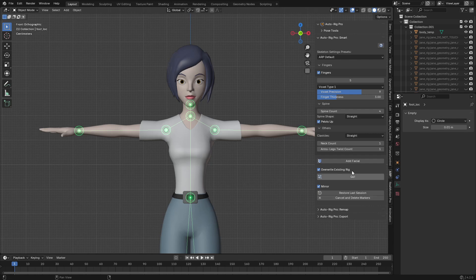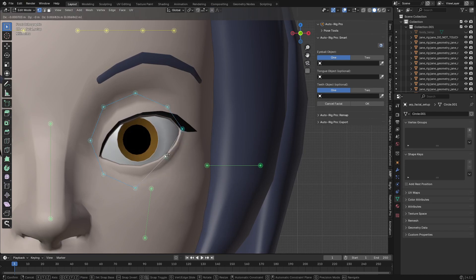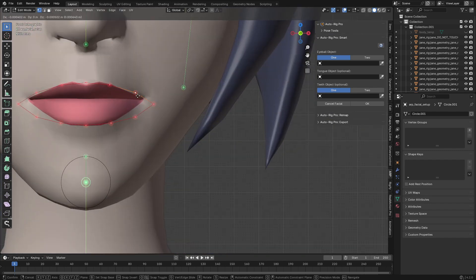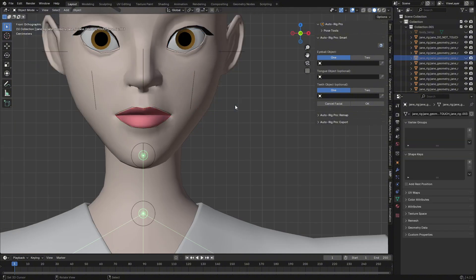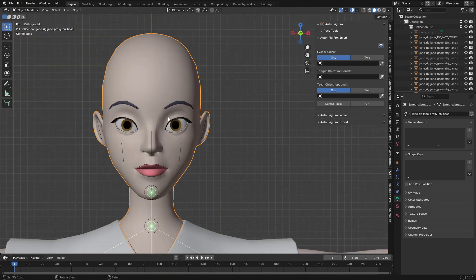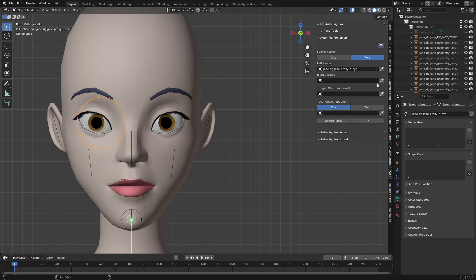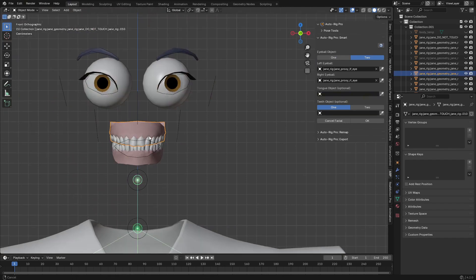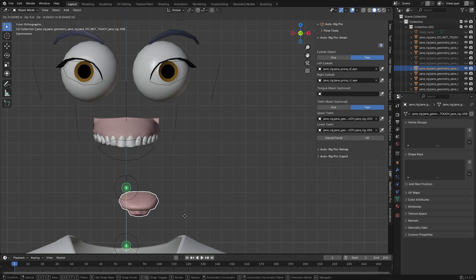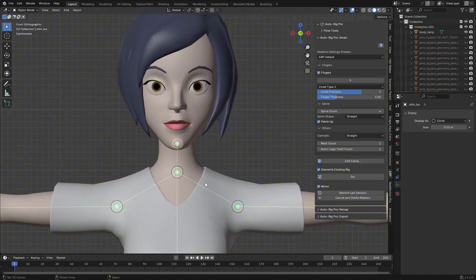I'll go to the face — this is the important part. I'll press L to select linked and align this to the eye part. Then align the ears by hiding the hair. I'll assign the left and right eye by selecting the separate eyeballs, choose this for the left eye and this one for the right eye, select the upper teeth, lower teeth, and the tongue. After you're done, unhide everything and press OK.